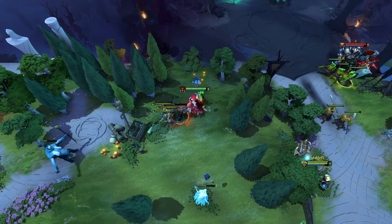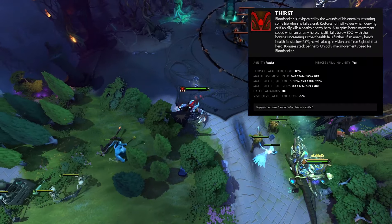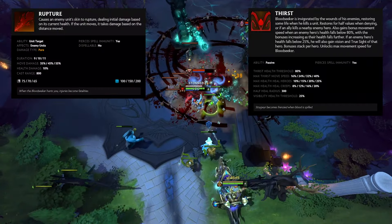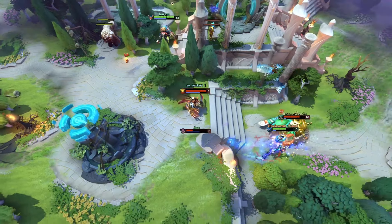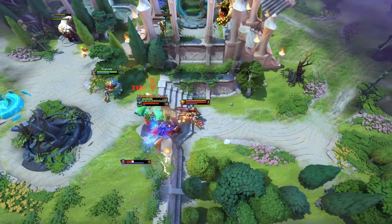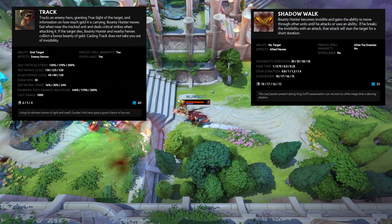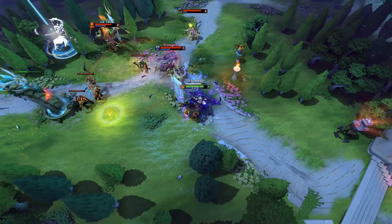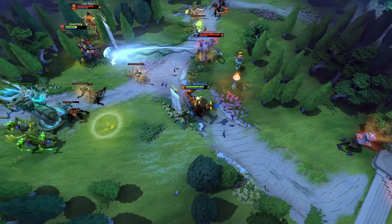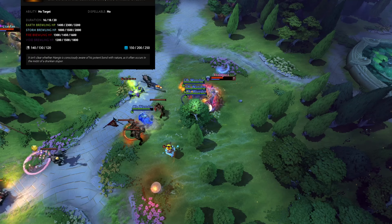Bloodseeker is a core hero who gets faster movement speed and attack speed depending on how low the enemy team is. His ultimate makes a single enemy hero take damage for every movement they make. Bounty Hunter is an evasive support hero who has the ability to go invisible. His ultimate places a track on the enemy, giving him, and sometimes his team, vision of the enemy. Brewmaster is a complex core hero whose ultimate allows him to transform into 4 micro versions of himself with different spells and abilities.